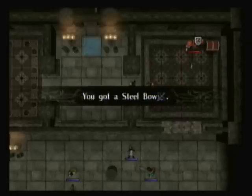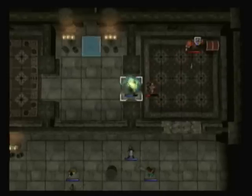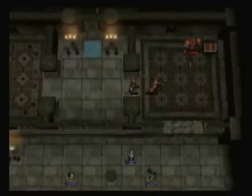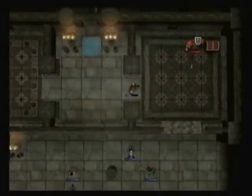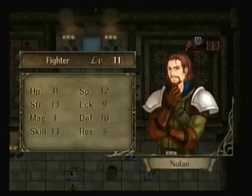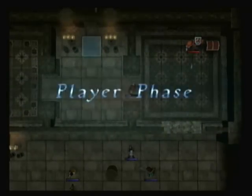Meanwhile, Nolan's gonna continue to kick ass. Oh, he also gets a steel bow. That's not gonna be very helpful though, because Leonardo doesn't really do very good with steel bows — he doesn't have that much speed, so he's not gonna double very much, and I don't think his skill is that great either.